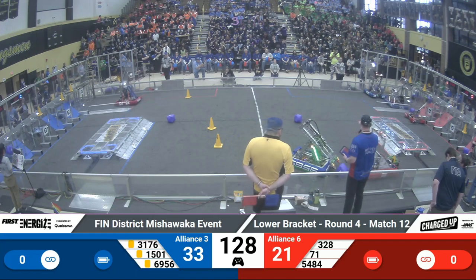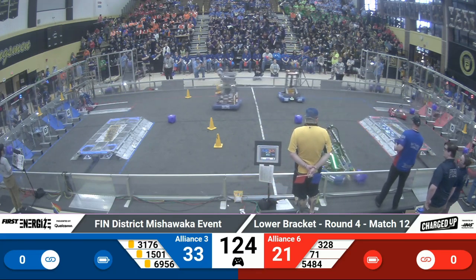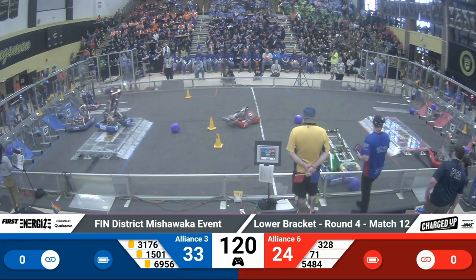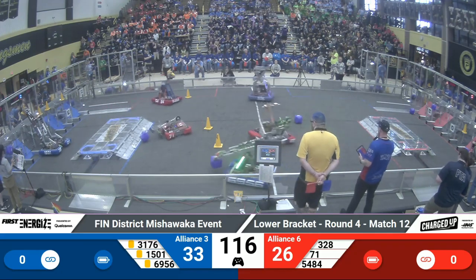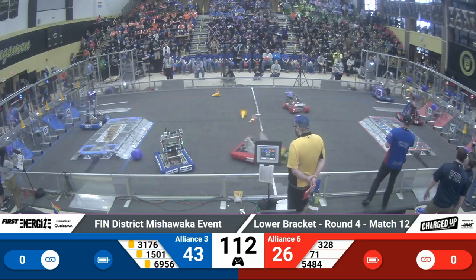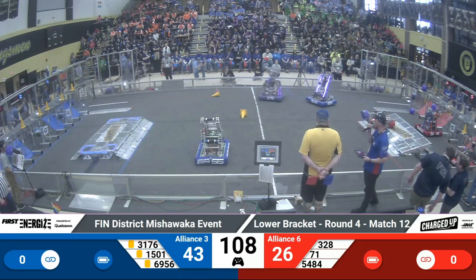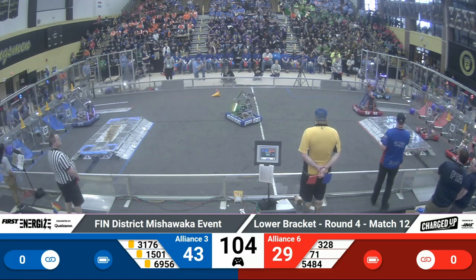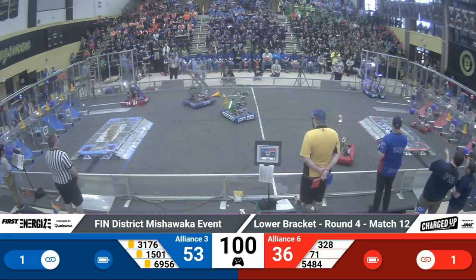Wolfpack going straight for the Red Alliance loading zone. 71 Hammond deploying a cube right into the grid. 3-2-8 Golden Rooks placed a cone into the hybrid node of the grid. Purple Precision going straight for the Blue Alliance loading zone, gets a cube making their way back to the grid. Meanwhile, 15-0-1 Team Thrust is trying to pick up a cube from the single substation, and Thrust gets one in their bot.